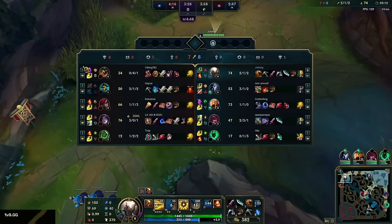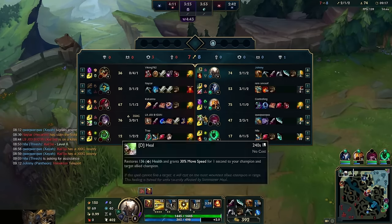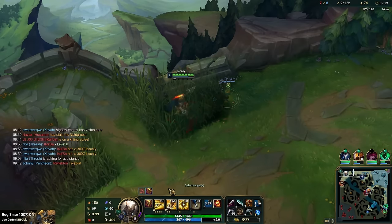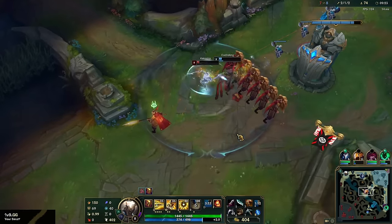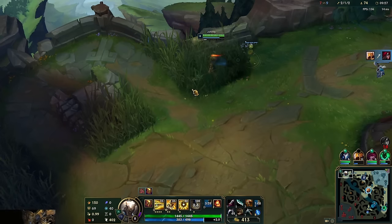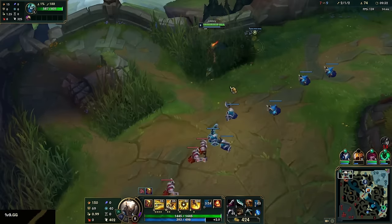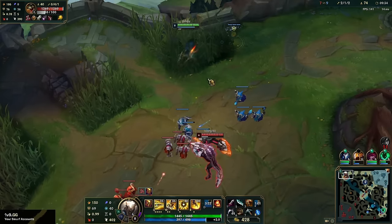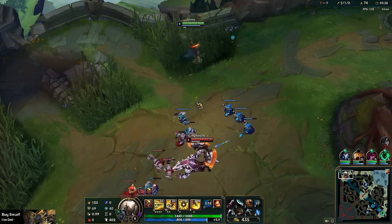Pop the TP back. The combo for this build is: Empowered W triple hit, two auto attacks, Empowered Q, then auto attack again — or you can save the E afterwards. We need to crack his bone plating first before we start to fight, and there's a chance Hecarim could be here again. Yeah, we need to crack bone plating first.